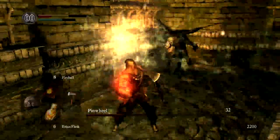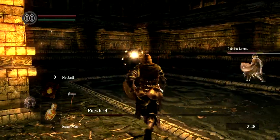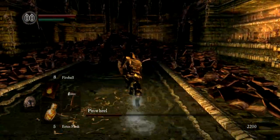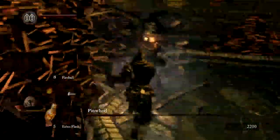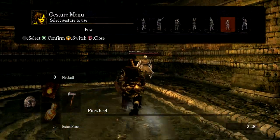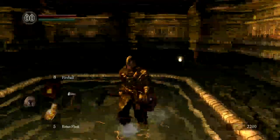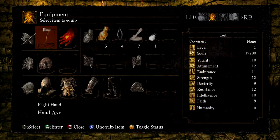And there he is — that was a close one. Leeroy has killed Pinwheel. So we get the Rite of Kindling, we get Homeward Bone and Humanity, and we'll also get a Mask. In this case I got the Mask of the Child, which gives I think 20% stamina regeneration.